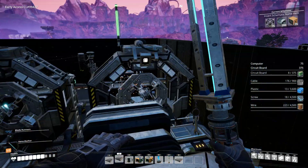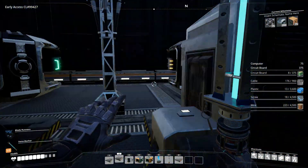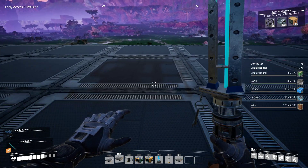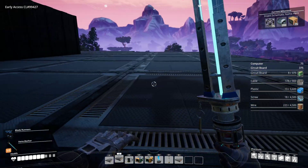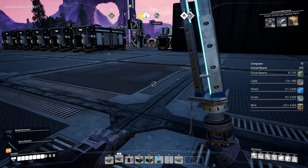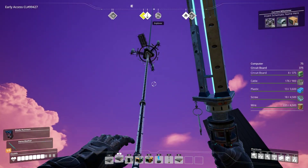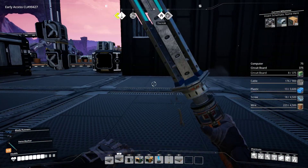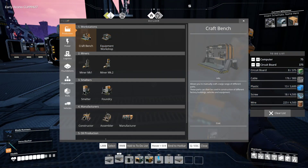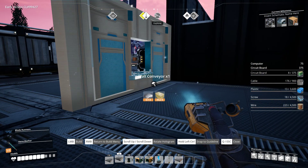So if we do that and have the two side by side... What the fuck is that? Really weird shadow there. Okay so we're gonna have a wall, a wall conveyor, right there.